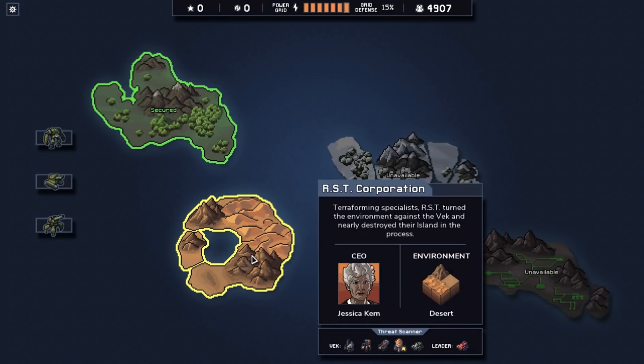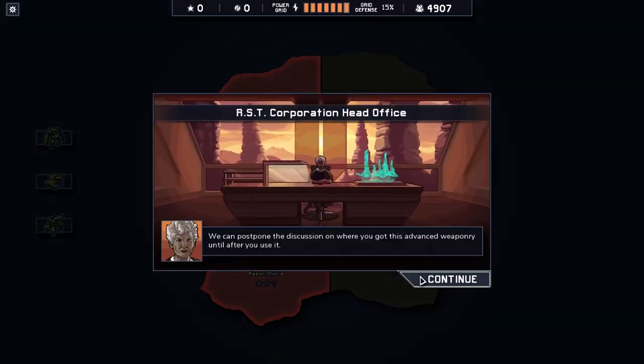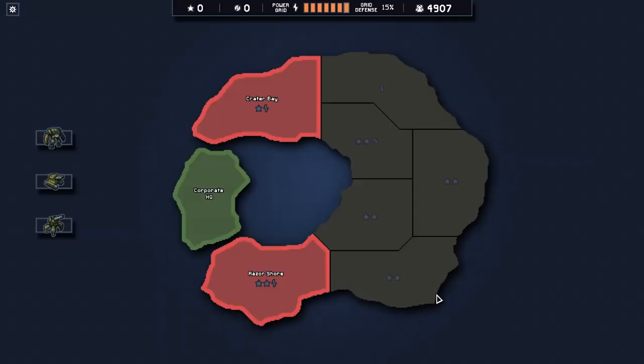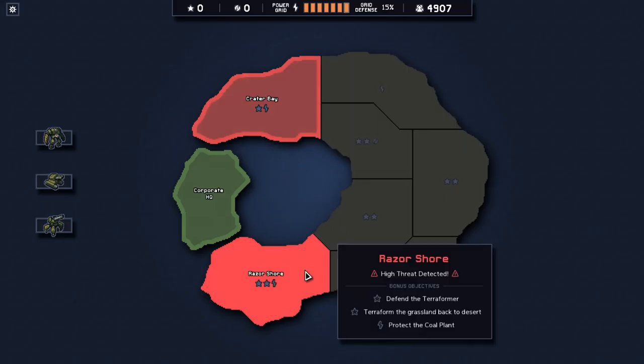Hi guys, welcome back to Into the Breach. So we're gonna head over to Desert Island now. Let's have a look here. So we start off with a seismic threat here, and then there's a high threat here, but this gives me an extra point to use.